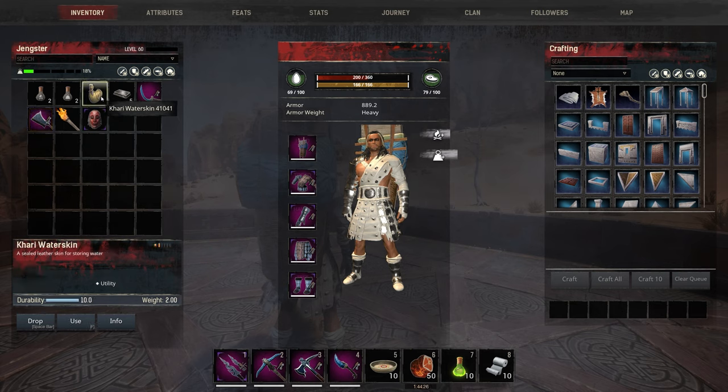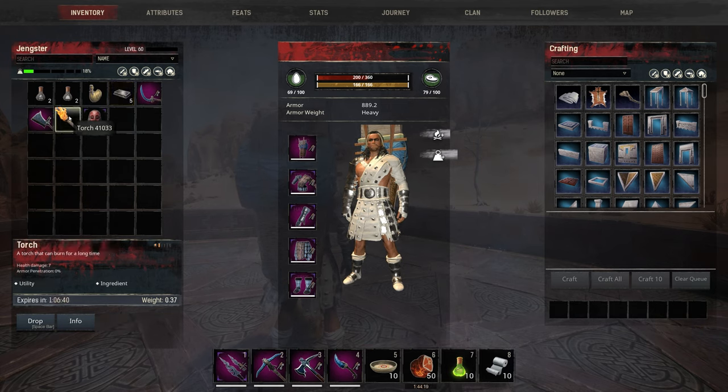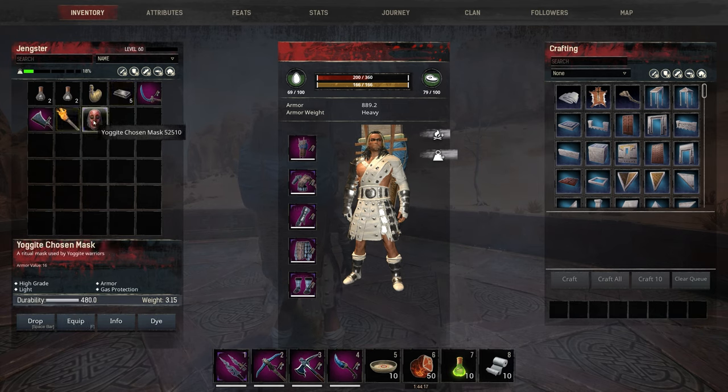Like any build we also pack our torch, gas mask and water skin. The new thing to note here is that we also pack a few master repair kits so we can repair our tools when going out on the big farming runs. And also remember to bring a few extra potions in case the effect wears off and you need to rebuff.